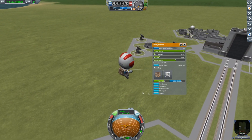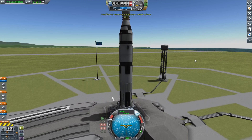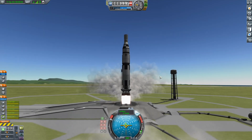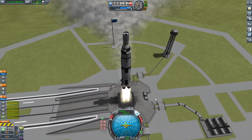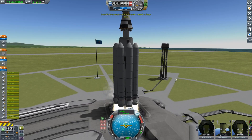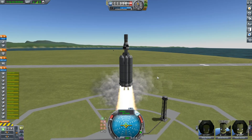Now I wanted to try it in space, because I wanted to see if we could shoot someone into a collision orbit with the moon or another planet. So I launched this rocket, but it was way too heavy and I didn't use the right engines — I kind of over-constructed this thing. So yeah, this is the second design: big engines, a ton of boosters.